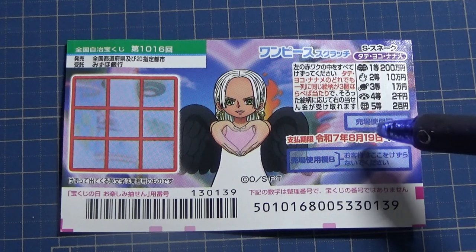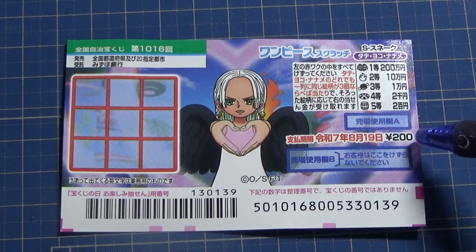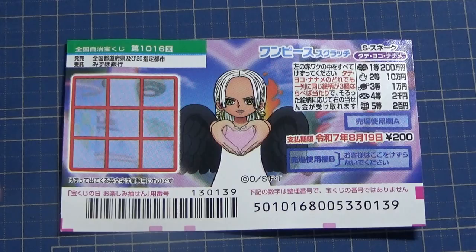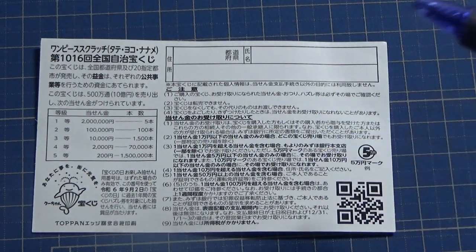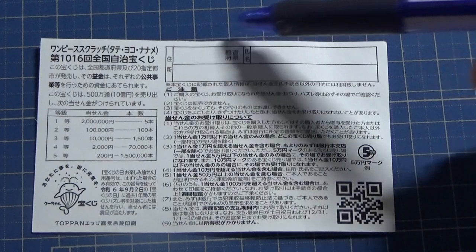You have until August 19th, Reiwa 7 — that is 2025 — to claim your prize. By the way, a ticket costs 200 yen. Don't scratch the blue area. Quickly looking at the back, here is a breakdown of the prizes and the rules in Japanese. If you win anything over Juman-en, you need to fill in this area.